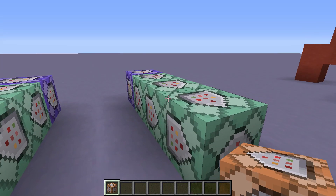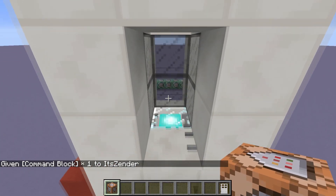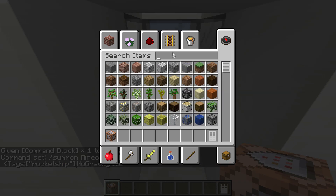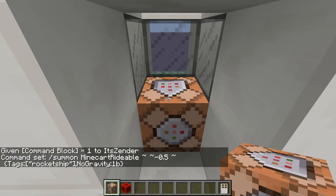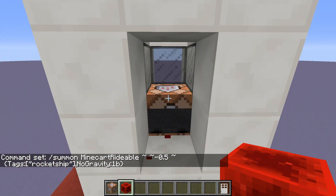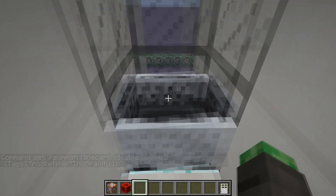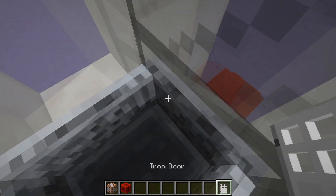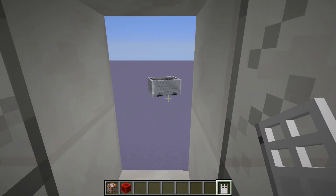We will need to continue this with every single command block we add to our chain. Now go into whatever rocket ship you have built and place in the seat, which will be a mine cart. Simply place down a command block, paste in the command — all commands will be in the description — then close out of it and power it. A mine cart will now appear. We will use this to detect the borders of the rocket ship and run our commands relative to this point.